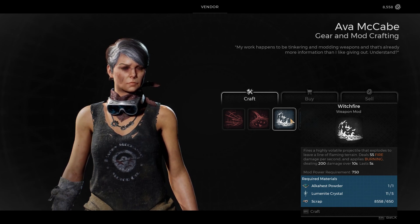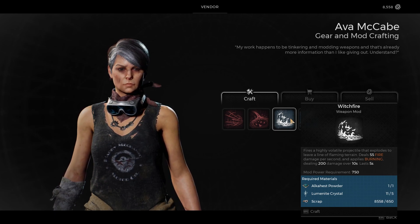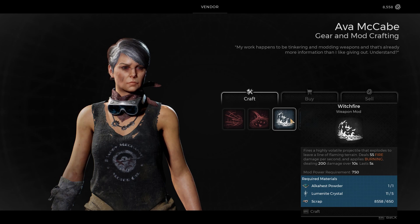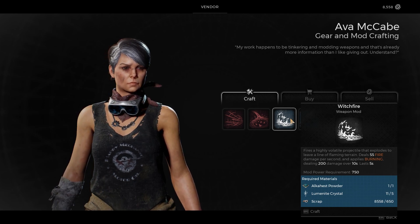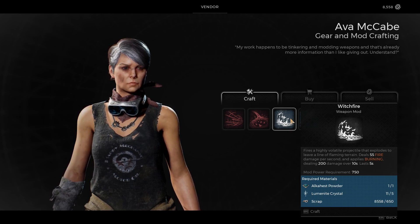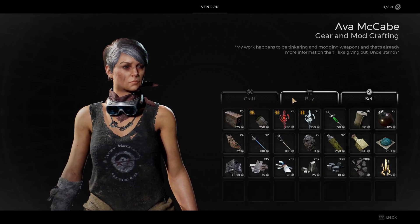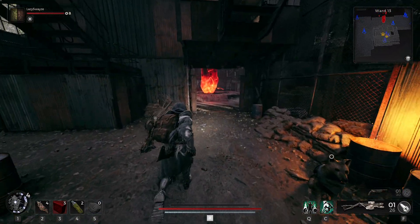Welcome back y'all. Fire Witch — the new weapon mod that we got for the powder from that bomber lady — fires a highly volatile projectile that explodes to leave a line of flaming terrain dealing 55 fire damage per second and applying burning dealing 200 damage over 10 seconds, lasts for five seconds. Seems pretty mid, to be honest. So I'm not going to get that mod right now.